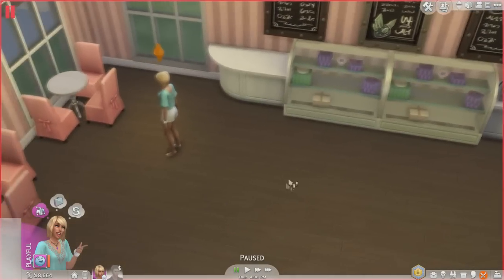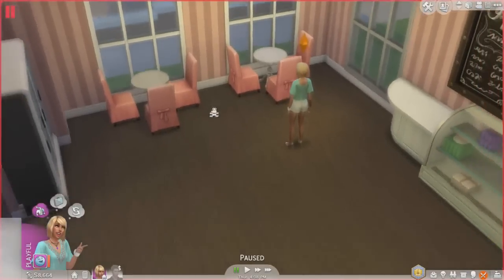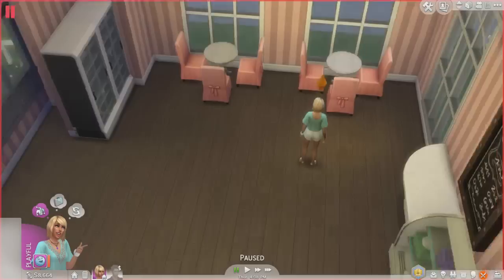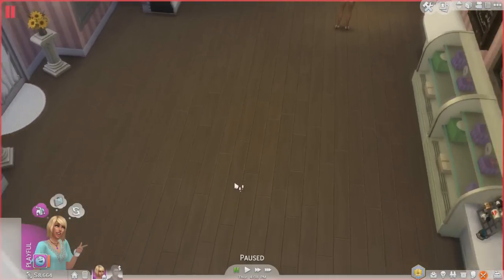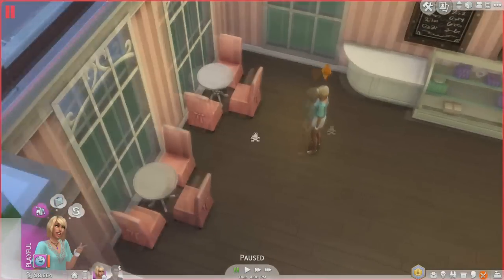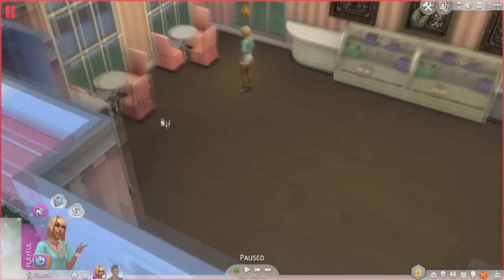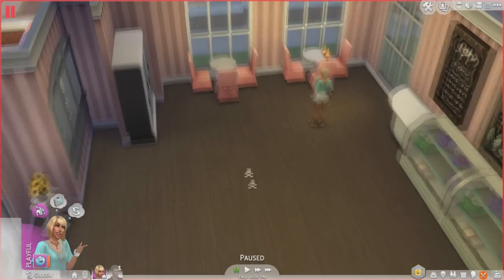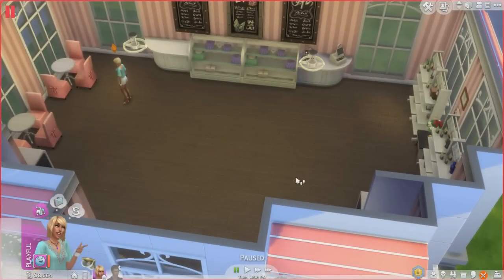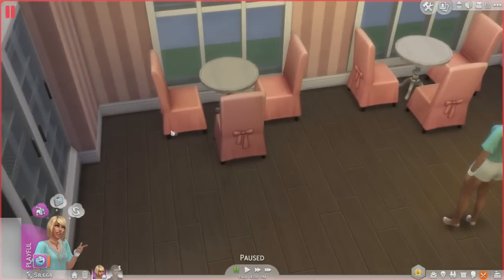I put a lot of stuff up for sale. First thing I'm going to show you is I did put some tables over here. I'm trying to decide whether I want to keep these secluded over here in their own little space or have them scattered throughout the bakery. I think it'd be more realistic to have them scattered throughout — two is definitely not enough. It's very empty and I don't like that. I've got some cute pink chairs with bows on them because they're adorable.